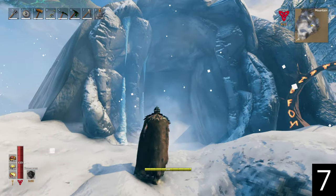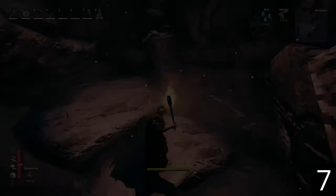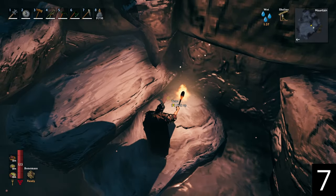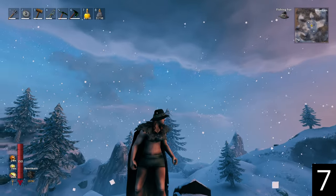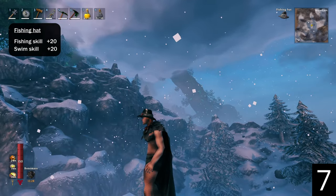Find Tetra fish in super rare Frost Caves, which have a thawed lake at the bottom. You can find Tetra on the ground or fish them from the lake using cold fishing bait. Mark the location on your map as fish will respawn over time, and you'll need one Tetra to craft the fishing hat.